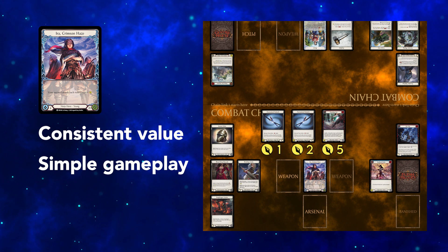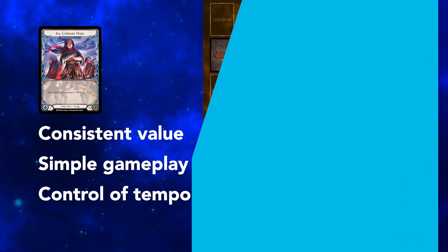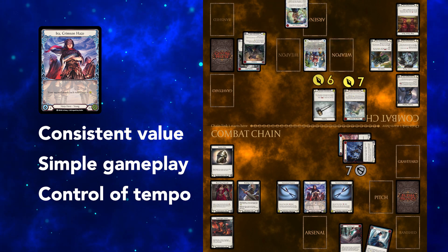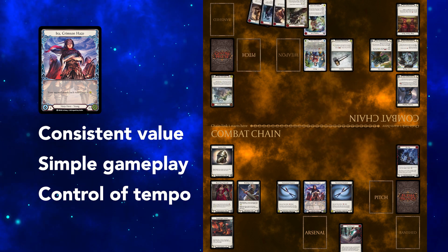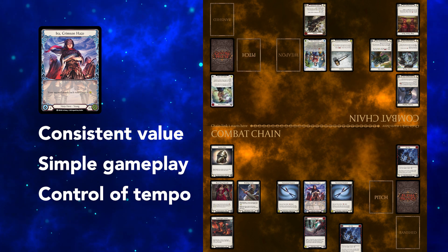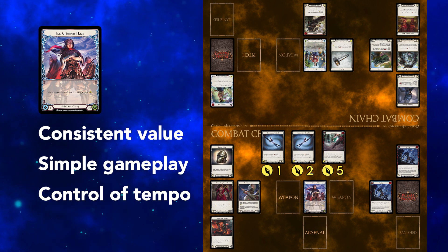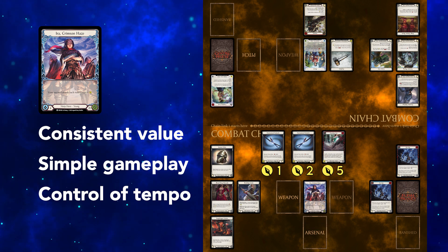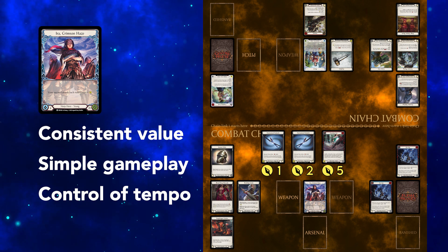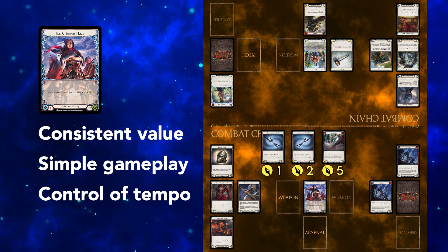Other heroes simply cannot match this efficiency in a format as quick as Blitz. Playing on one-card hands is just as easy: use 3 cards to block, then arsenal a red attack. Block with 3 cards again, but now keep a blue to pay for the following turn. It's not flashy by any means, and there can be a few turns where we even block with all 4 cards, but patient play like this gets the job done when the opponent has tempo. The more 2 block cards we have, the less feasible it is to play on one-card hands, as blocking becomes unreliable.